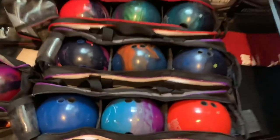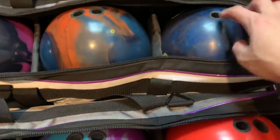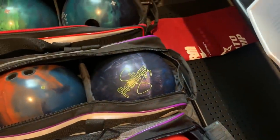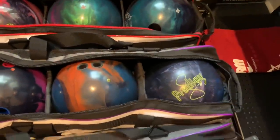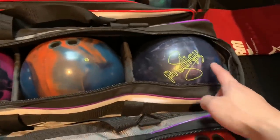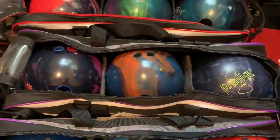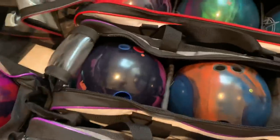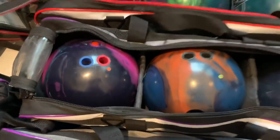Here's the meat of the bag — what most people would call their benchmarks. There's an oldie but goodie, a Prodigy — it's a little stronger than the Aspect, flares a little more, and I'm surprised how strong the cover stock still is. The Aspect will be better for playing a little straighter, keeping angles closed when the backends are flying — it's my old reliable. And if I really have to big-hook it, I have a Zen Master here that I need to hit with surface.